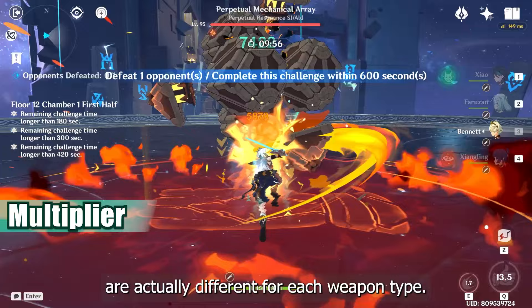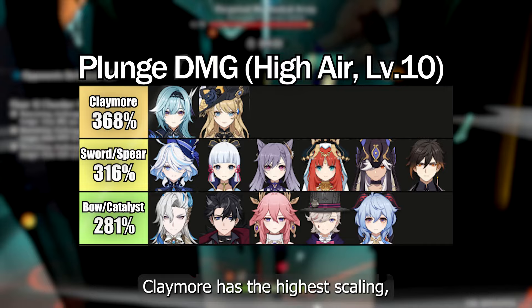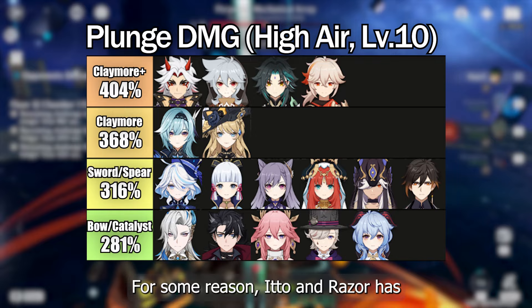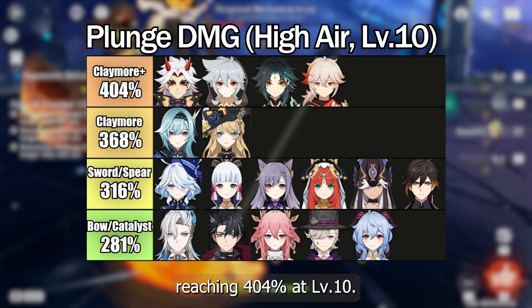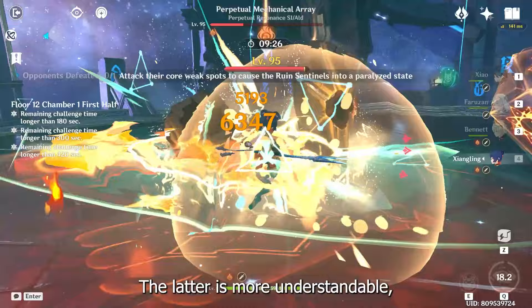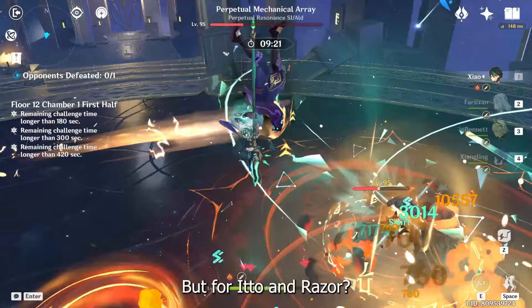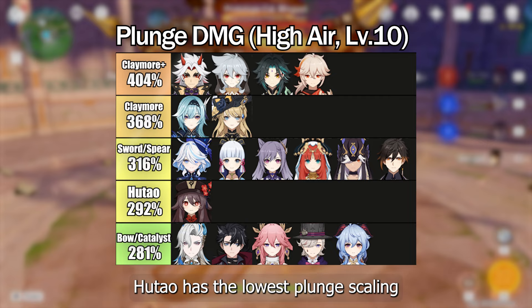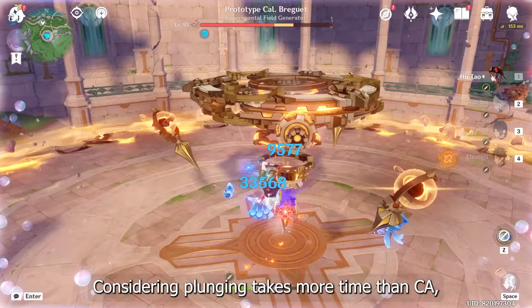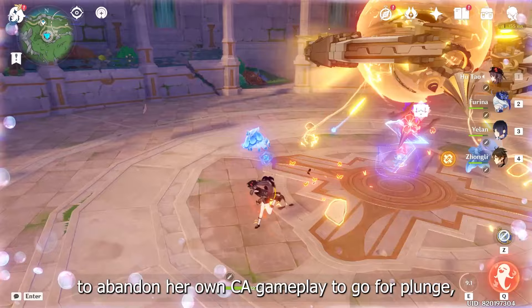Speaking about DPS, the multipliers for plunge attacks are actually different for each weapon type. In general, claymore has the highest scaling, followed by sword and spear, and then finally the weakest bow and catalyst. For some reason, Itto and Razor have even higher multipliers than other claymore users, reaching 404% at level 10. Both Kazuha and Xiao are also at the same tier despite using sword and spear — the latter is more understandable as plunging is already part of their own skill. On the other hand, Kokomi has the lowest plunge scaling among all spears, only slightly stronger than her own charge attack. Considering plunging takes more time than a charge attack, it's not recommended for her to abandon charge attack gameplay for plunge unless you are C0 Kokomi.